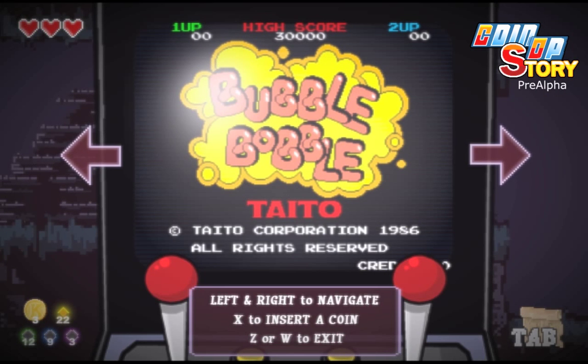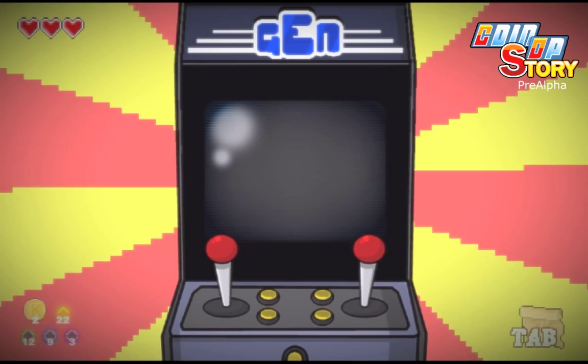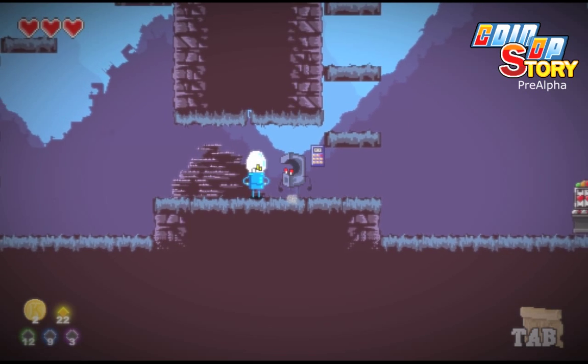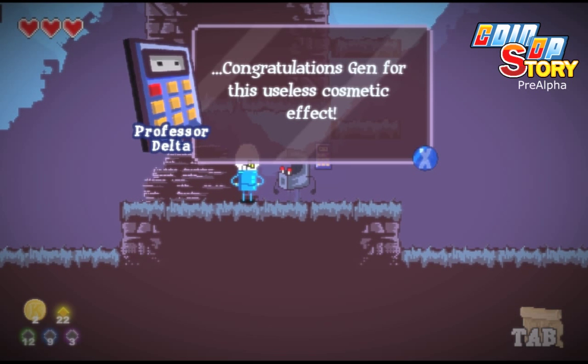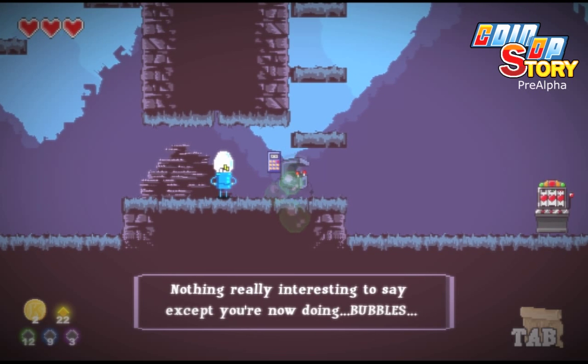Now that the card is fixed, we can insert a coin. Congratulations, GEN, for this useless cosmetic effect. Here we are — now we do bubbles.